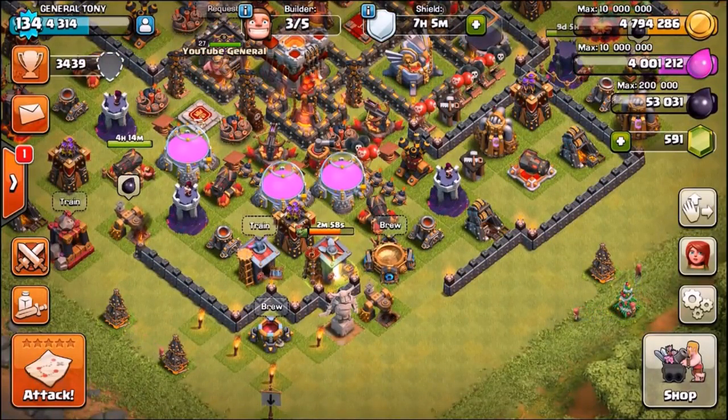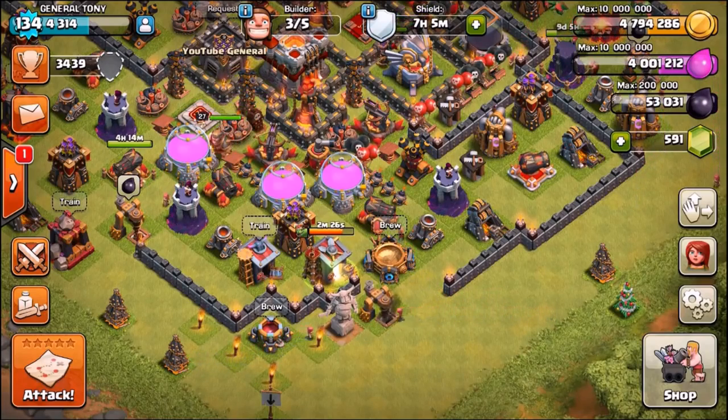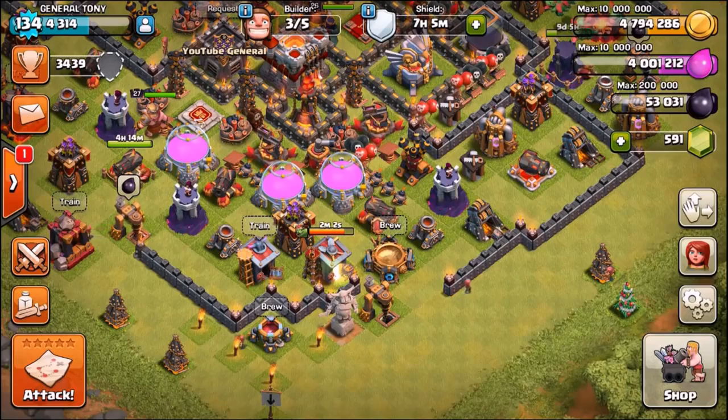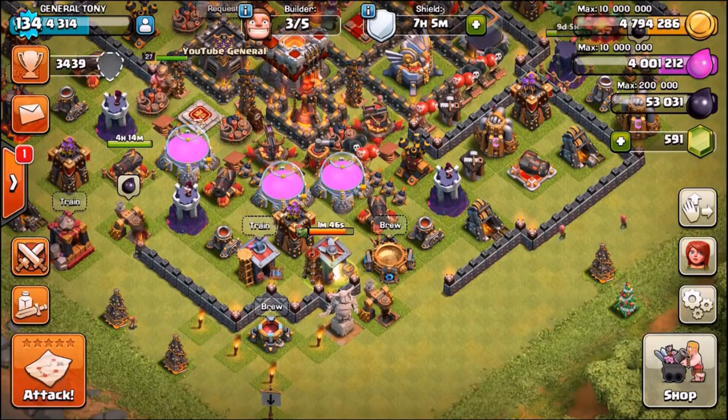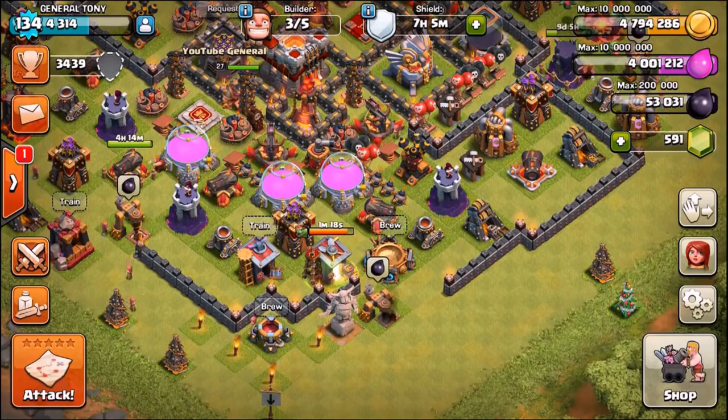I like to get you guys involved, so down in the comments take a guess which troop is going to win. Is it the new baby dragon, the new miner, the wall breaker — I'm kind of feeling the wall breaker — or the new level 7 balloons? Comment your guess down below!